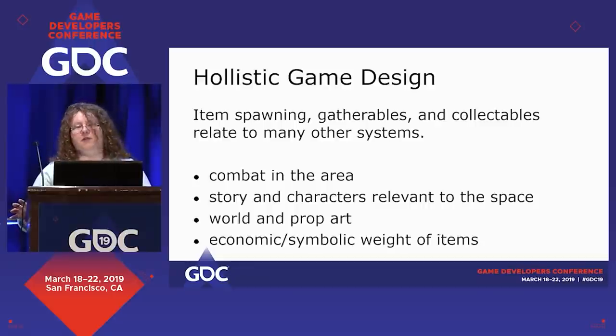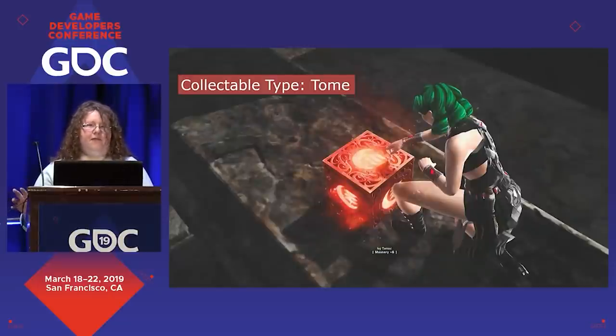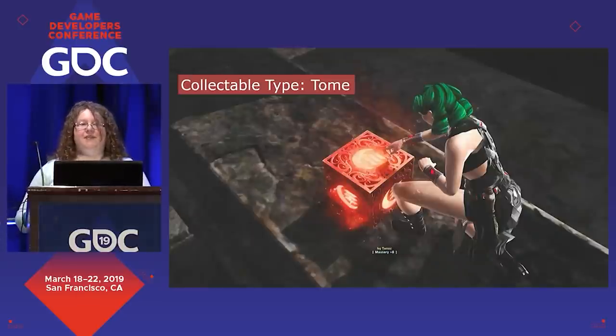My favorite type of collectable and gatherable is the tome — basically holocrons, recorders in Bioshock, journal entries, those little hits of narrative and lore. For this one, you'll be collaborating a lot with narrative, but also with art and world art and props. You can actually add a lot to the story and save the narrative designer some work by strategic placement of lore items. If a letter from a random scientist is just scattered on the floor, whatever — but what if it's in the desk of a rival scientist? That adds a layer to the story that would not be there by just placing an item in a slightly more strategic place.